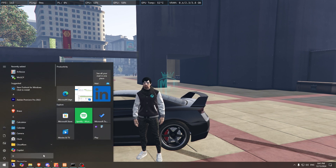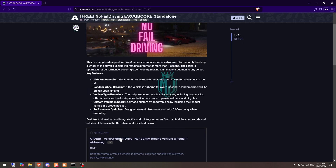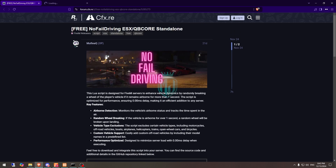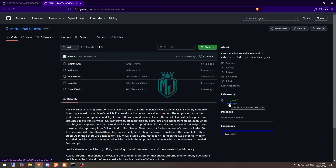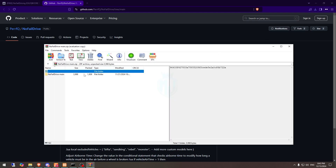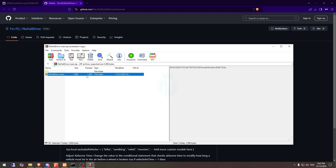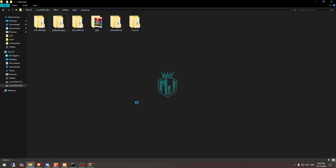I will mention the link in the description box so you just have to go there. Right here we have our script, so first we need to download it from the GitHub profile.